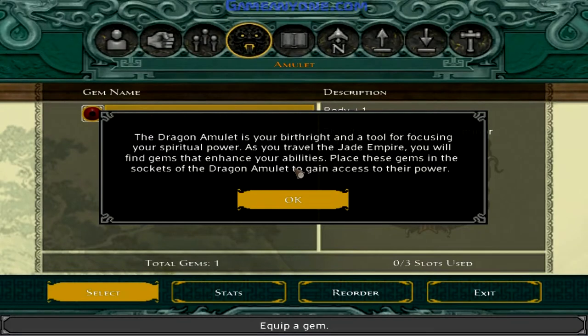The dragon amulet is your birthright and a tool for focusing your spiritual power. As you travel to the Jade Empire, you will find gems that enhance your abilities. Place these gems in the sockets of the dragon amulet to gain access to their power.